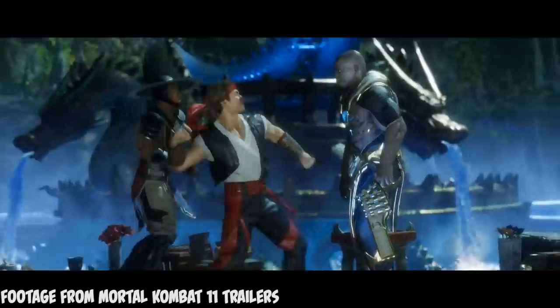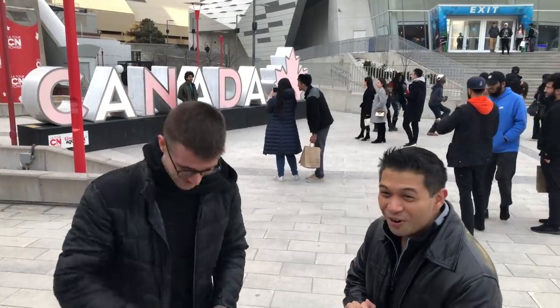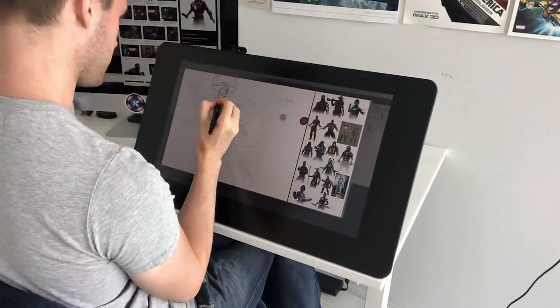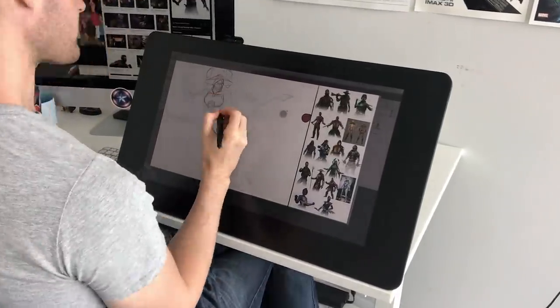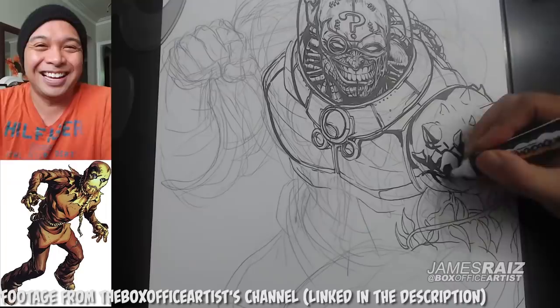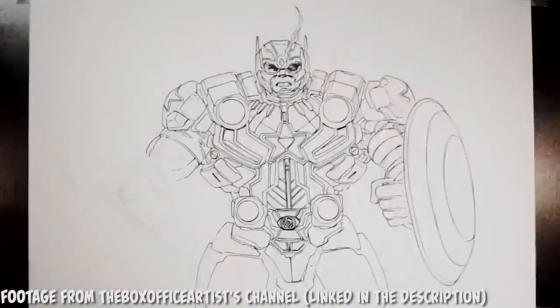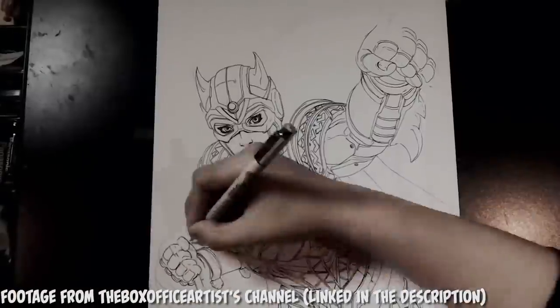But you know what? It's time to just jump right in and do one anyway. The character designs are really cool, and I know there's something fun I could do with them. I'm gonna steal a play right out of James Reyes the Box Office Artist's book, and take a whole bunch of different characters from the Mortal Kombat universe and combine them into one single awesome epic character. This is something the Box Office Artist has done with Batman villains, the Avengers, and the Justice League, and a whole bunch of different stuff.